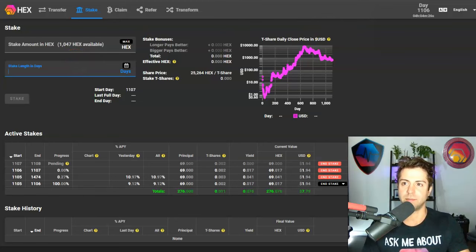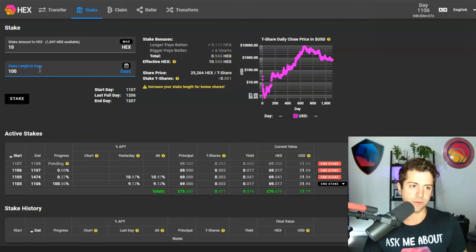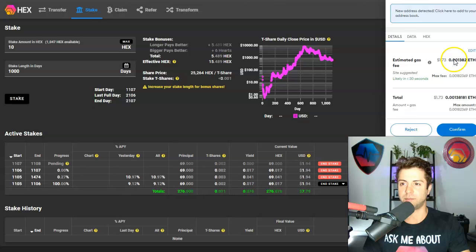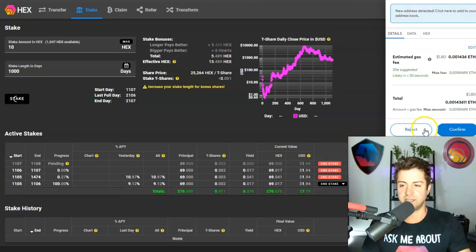How much Hex you want to stake goes in one field, and how long you want to stake in days goes in the other. In Hex, we measure time by days. We're currently on day 1,106, meaning Hex has been alive for just over three years with 100% uptime. Let's say I want to stake 10 Hex for 1,000 days. Once I'm sure, I click stake, and this pulls up my MetaMask account automatically. I scroll down and confirm, paying the Ethereum gas fee. You need ETH in your MetaMask wallet for any transaction on the Ethereum blockchain — right now gas fees are about $1.70.